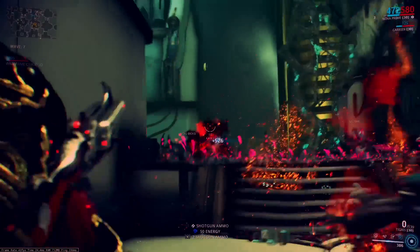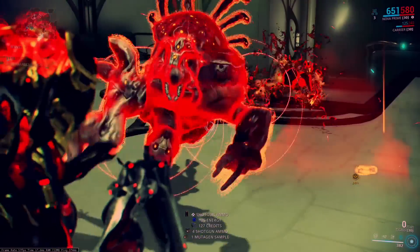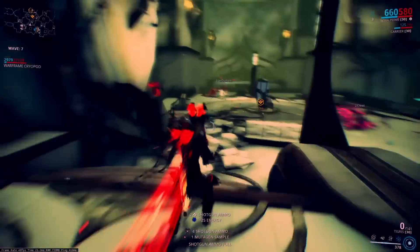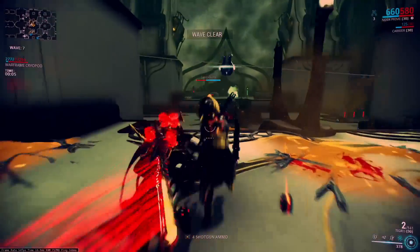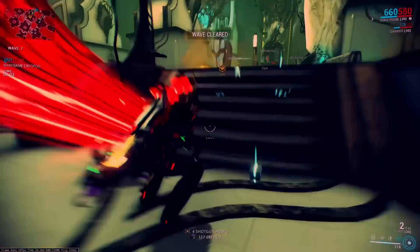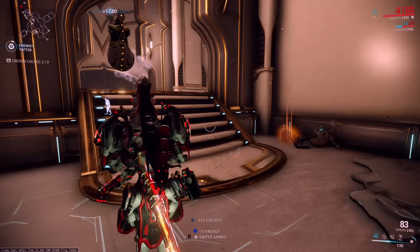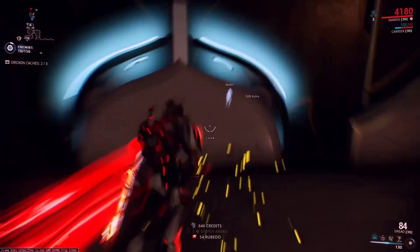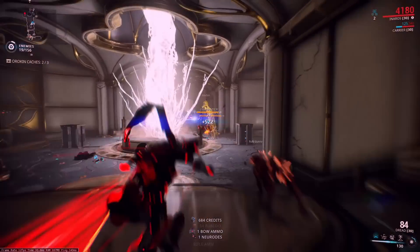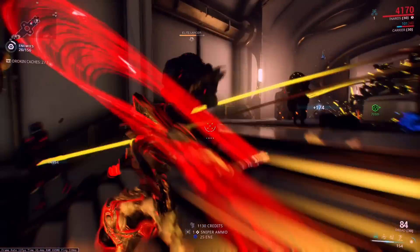Specifically, the chassis and the systems can be found in Lua, and the helmet can be found in Orokin Derelict. Now, how do you farm these specifically? They added caches to Lua exterminate missions, so if you go to exterminate missions on Lua, Lotus will tell you to find some caches when the mission begins.